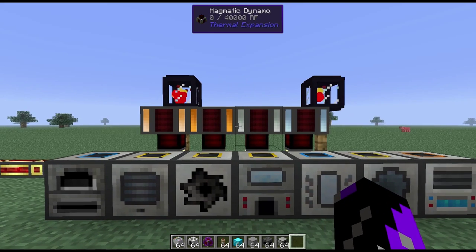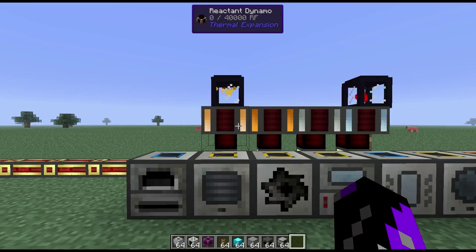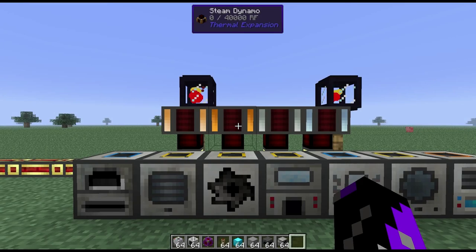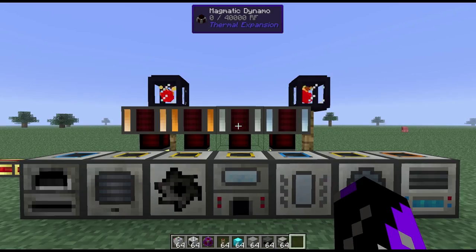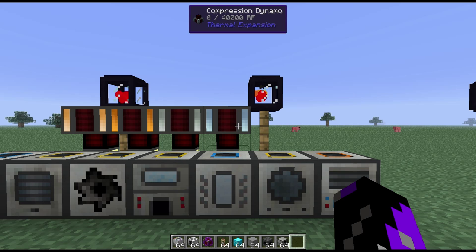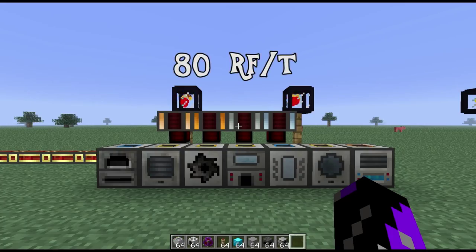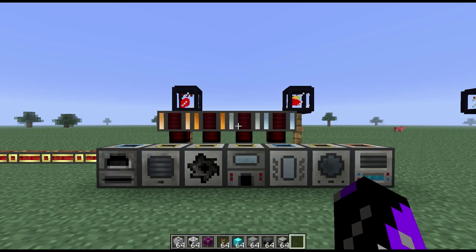There are four kinds of engines added by Thermal Expansion 3, called dynamos, and these replace the old engines previously added by Railcraft, Buildcraft, and Forestry. The reactant dynamo requires a solid and liquid fuel and can be the most efficient if you have an abundance of nether stars and energized glowstone. The steam dynamo is what we'll primarily be using, mostly because it's easily fueled. The magmatic dynamo can run on lava or blazing pyrotheum, however keep in mind that lava pumps in the nether do run out and are not truly infinite. The compression dynamo can run on liquid fuels such as oil and ethanol, but requires water for cooling — useful for higher tier gameplay when liquid fuels are plentiful. Each dynamo produces 80 redstone flux per tick (RF/t), and the only difference is how fast they consume their fuel.